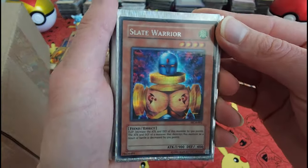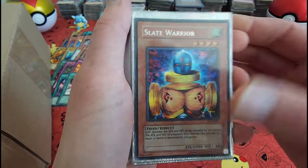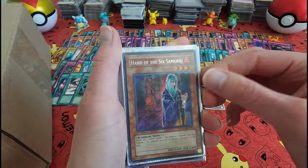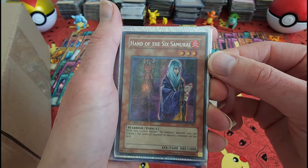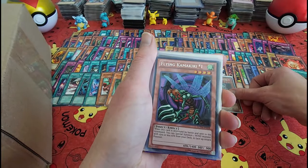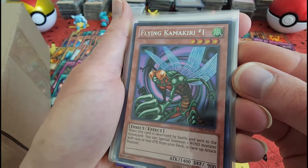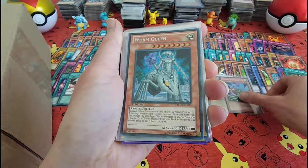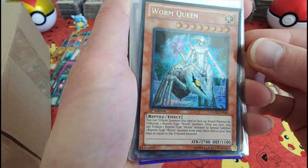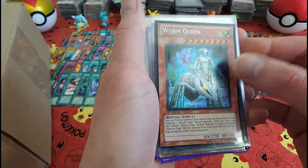Alright, now let's get into all of these lovely cards, and someone has decided that they should go in a card sleeve. Got the Slate Warrior. Hand of the Sixth Samurai. Excuse me guys, I'm just going to move these around a little like always, just so you can get a better look. Worm Queen — ooh, I do not like the way she looks.